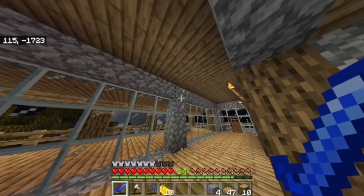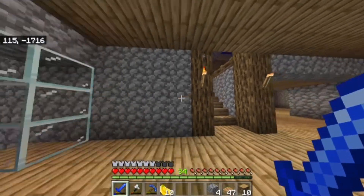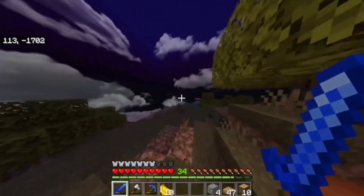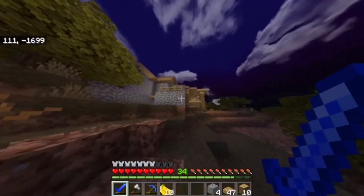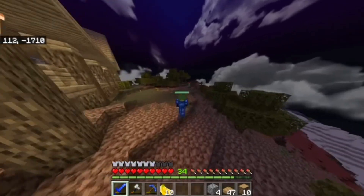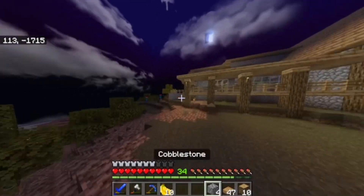Hey everyone, welcome back to JZW Realm Survival episode four. Last episode we were working on a house, and afterwards I did work on the house a little bit more — finished some touches, added more to the side, and added the roof on it now. So yeah, this is what the house is looking like so far.